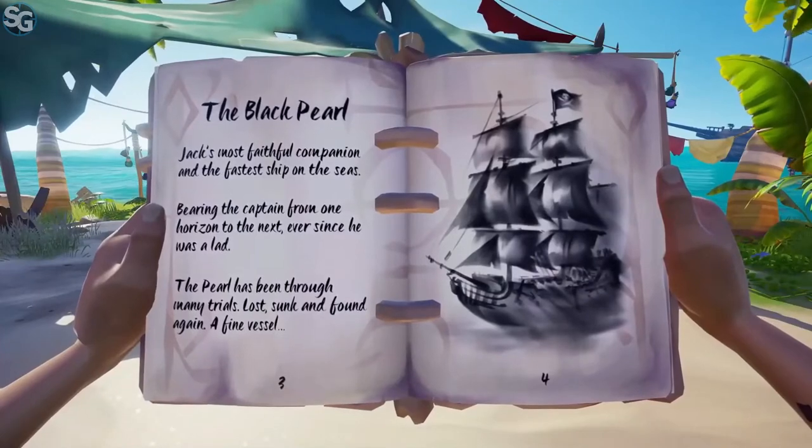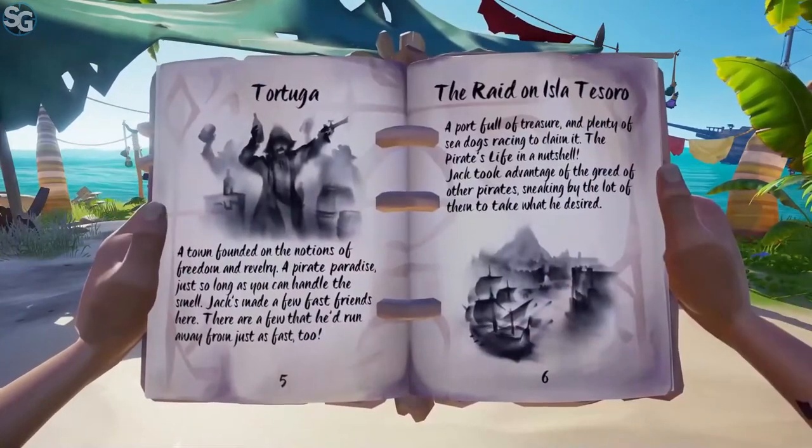As with all of our Tall Tales, players have a quest book in their inventory when they start the Tall Tale, which will always give them guidance on where they should be going and what they should be doing. So we have five quest books.